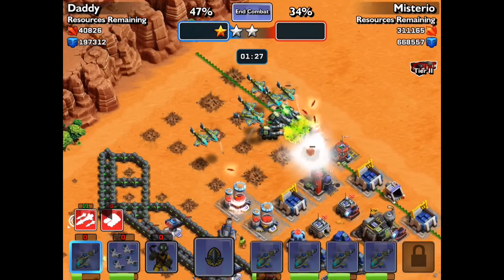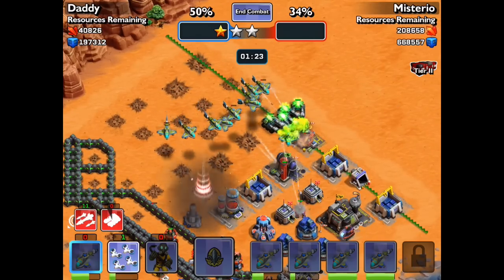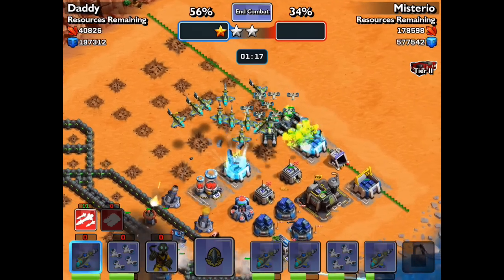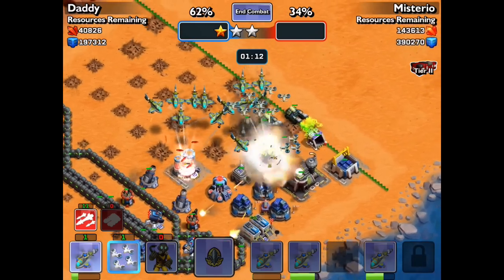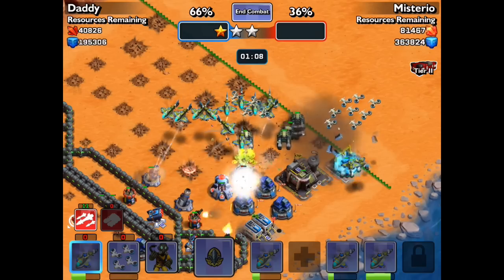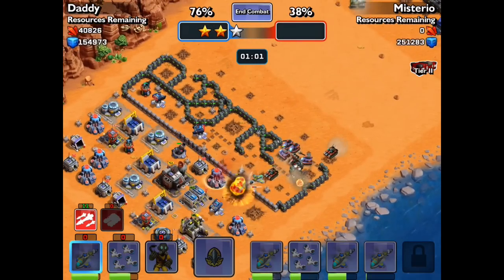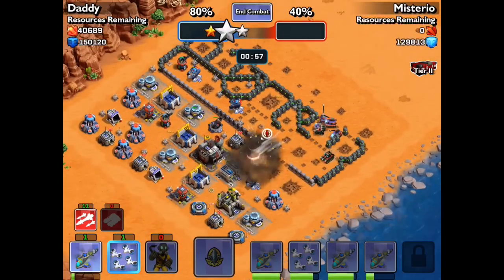Now I'm just pushing in copters every time they come up, plus the drone. I'm funneling my troops in because usually people put a lot of defenses at the front but the backs are really poorly defended. The only thing you need to worry about is the spawn point where their enemy defending troops come up. Now I'm sweeping around the back.